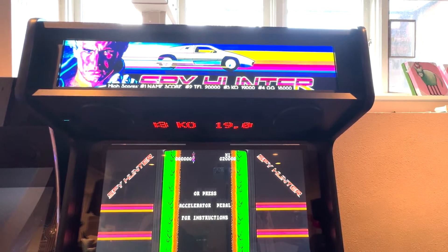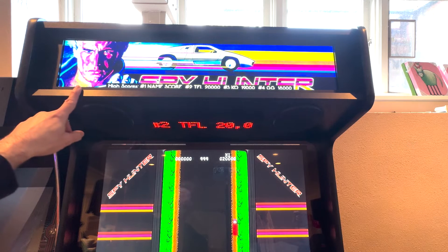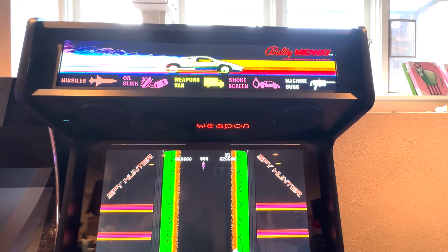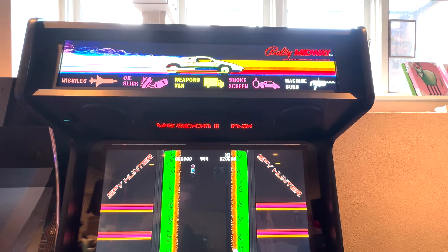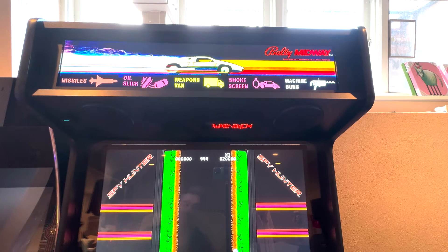So here's Spy Hunter. Unfortunately I don't have the controls set up on this machine, so I haven't fully tested this one yet. But let me show you what it's supposed to do. If I start a game, watch the marquee — it's going to change to the weapon that was selected. In this case, the machine gun is selected. And then as different weapons come up, in theory that would change here. But again, I can't test that one right now.